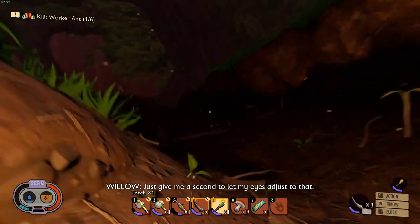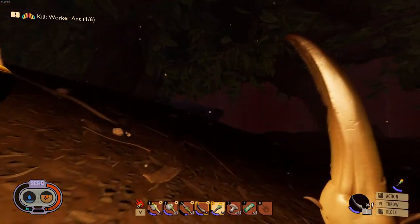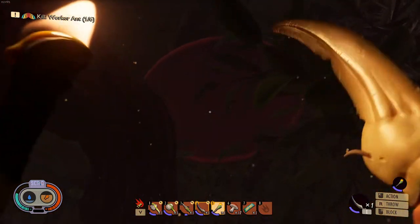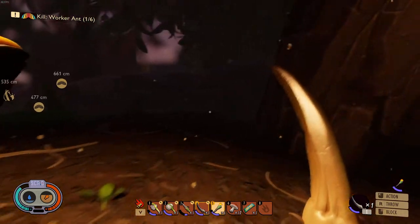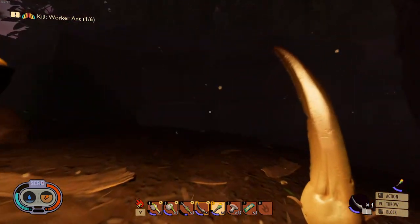Just give me a second to let my eyes adjust. As you guys can see, there is a flying disc above us. There's a wall to our left over here. And you guys will find a little cave entrance — tunnel, whatever you want to call it — right over there.